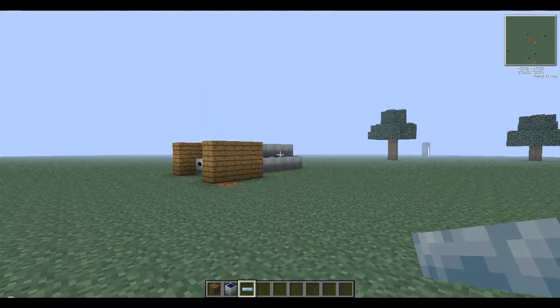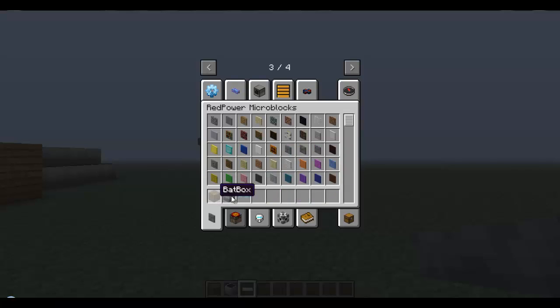And this is solar panels. So this is the stuff you need: a BatBox or an MFE — I think you call them MFSU, something like that. You just need one of these. I just wanted a normal solar panel, and you need to use ultra-low current cables.